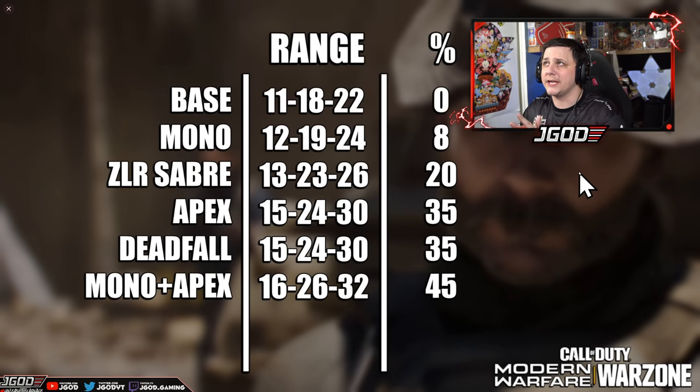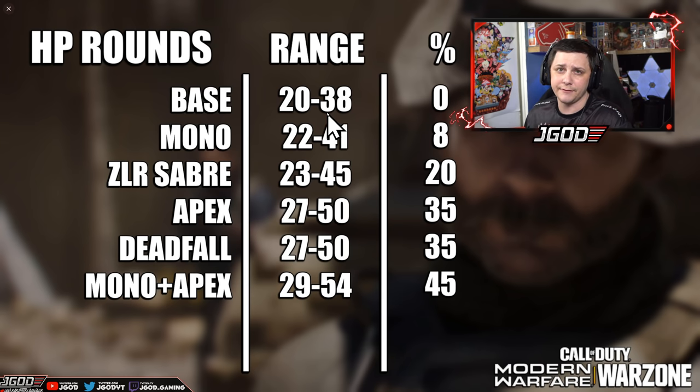Here's how the range is applied. For just the base damage without hollow point, you're going to get a damage drop-off at 11, 18, and 22 meters and it continues down from there. The monolithic suppressor gives you about an 8% increase in range. The ZLR Sabre gives you around 20%. The Apex barrel gives you 35%. The Deadfall is pretty much the same as the Apex but has the integrated suppressor with the slower ADS, so you can't really stack it with anything — it kind of combines a couple of attachments. When you compare that to the hollow point rounds, you get the same percentage increase but the ranges are significantly further: 20 to 38 meters, with only two damage drop-off ranges since there are only three damage values. Very consistent stats all the way across the board.